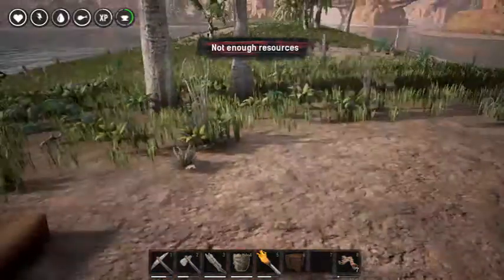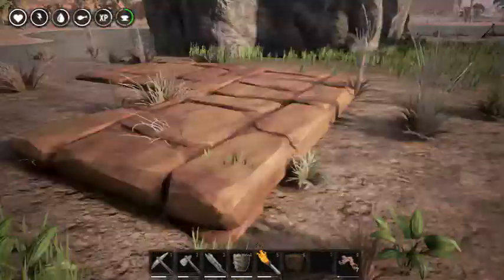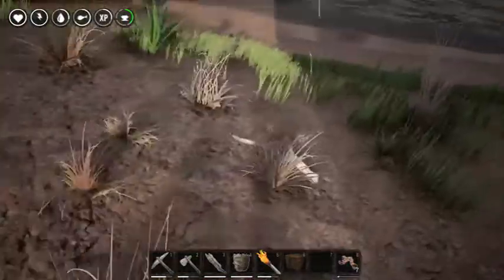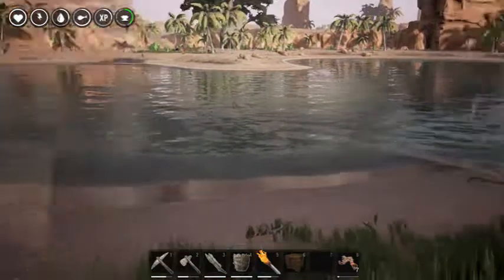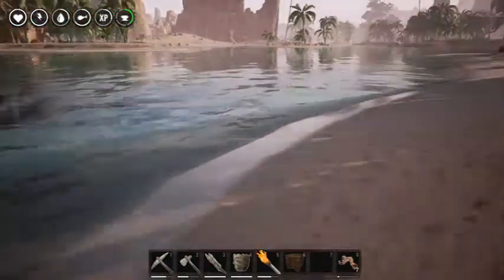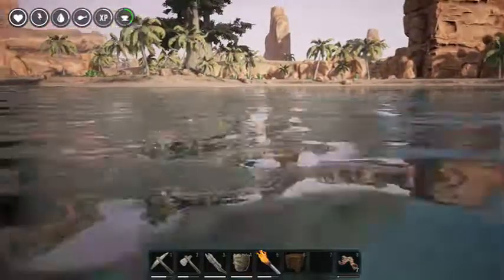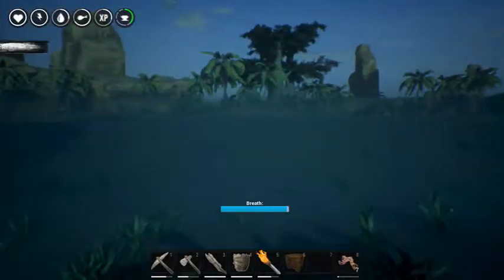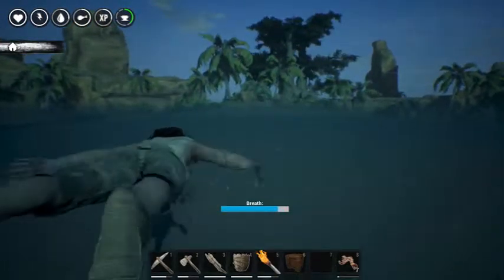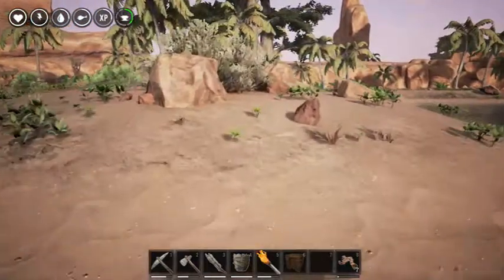Alright, we need more wood and stone to do the next bit. We get one more of these down and we can build ourselves a little two-by-two house. There's lots of rocks over there - let's swim over there, I need a drink anyway. Here you go guys, here's some fan service for you - though it's not as good as when she was wearing a loincloth. Sorry ladies.